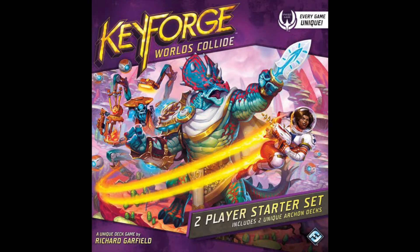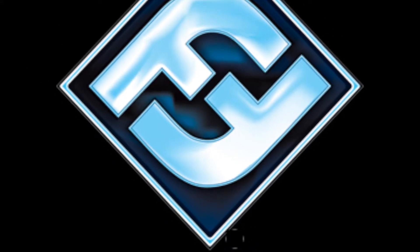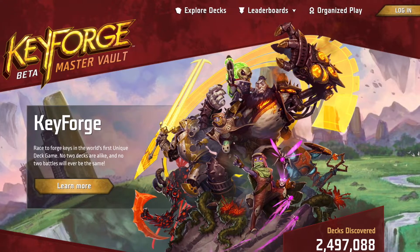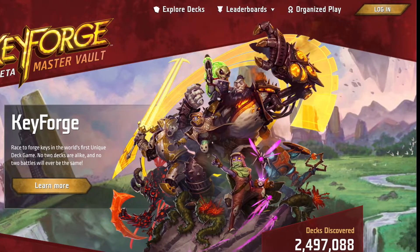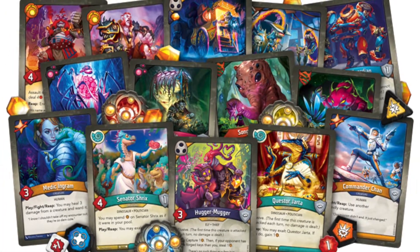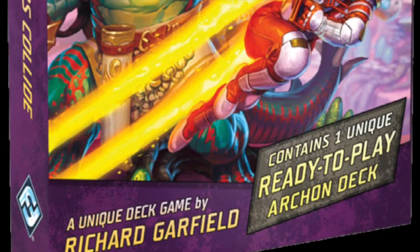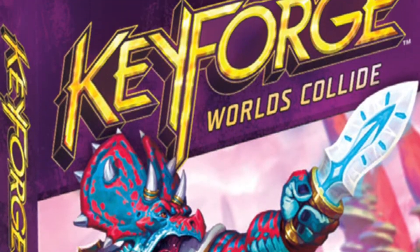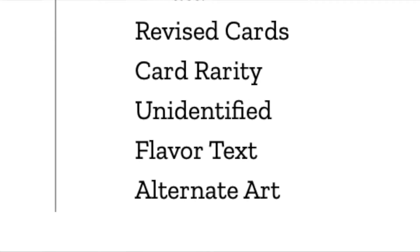In November of 2019, shortly after the release of Worlds Collide, Fantasy Flight Games announced a new event called Store Leaderboards — a weekly series of tournaments where the stats of each player were tracked in the Master Vault. At the end of each month, the top four players would receive a deck that contained a card with alternate artwork. These decks are very few and far between, and the alternate art cards are extremely rare. This video will cover all six cards that received alternate artwork for these Store Leaderboard events.